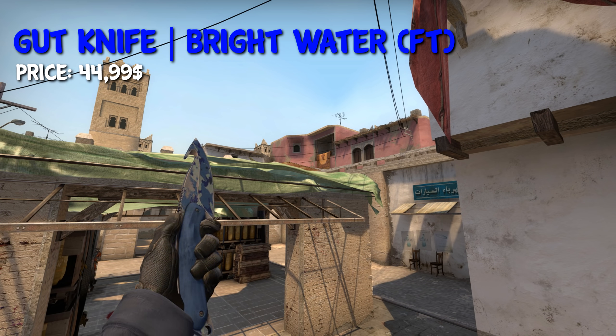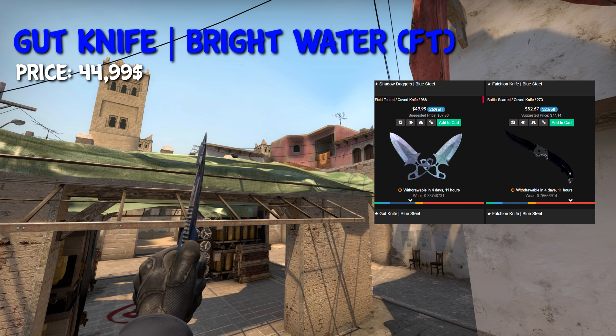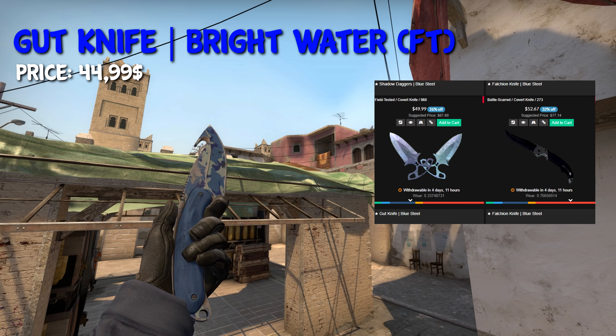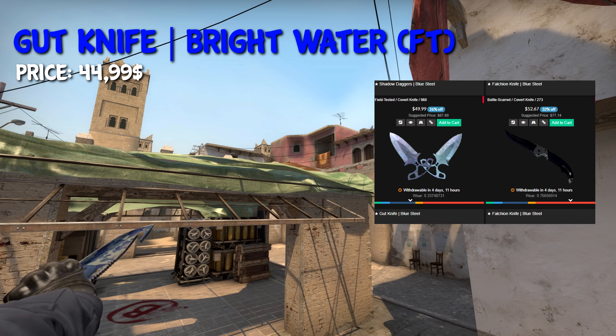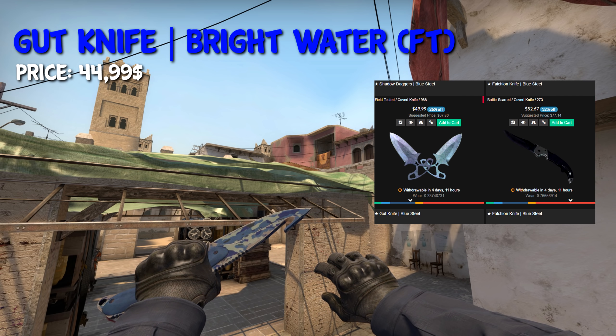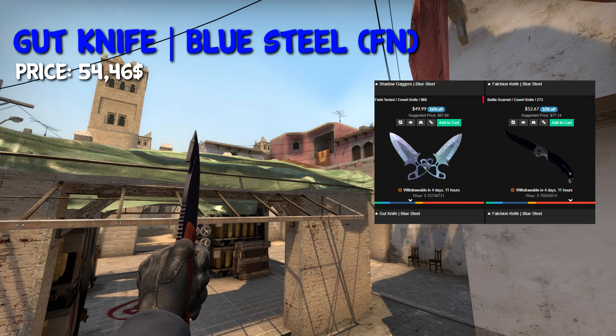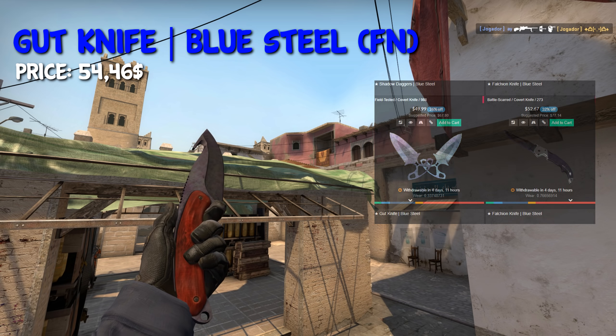When it comes to the knives, it's pretty much your choice. You can take the Gut Knife Bright Water in Field Tested for $45, as you can see it right here. You could also take a Blue Steel knife, or you could take a Flip Knife Bright Water if you have a bit more money. But in the end, it's your decision, and it also depends on which knife skins you can find on various markets.